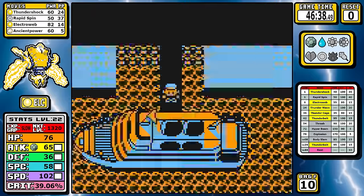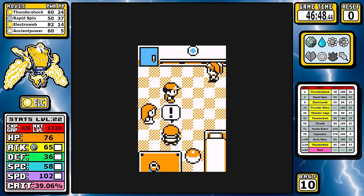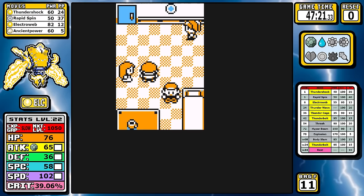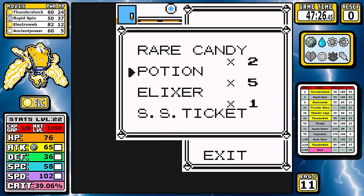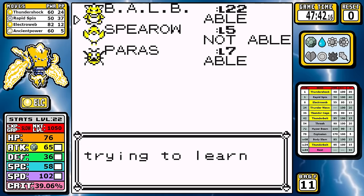Now let's go down to the SS Anne - just like any cruise, we're busting into people's rooms and stealing their stuff. In this case, Body Slam needs no introduction - it's the best answer for our rock and ground type woes and it's going to continue to be the answer until the end of the game. Very important for this run.